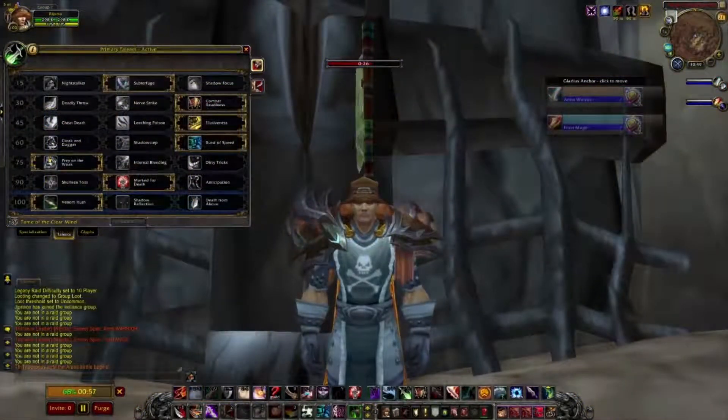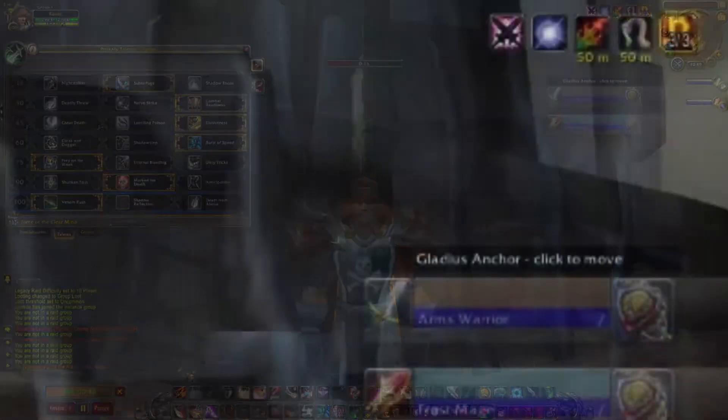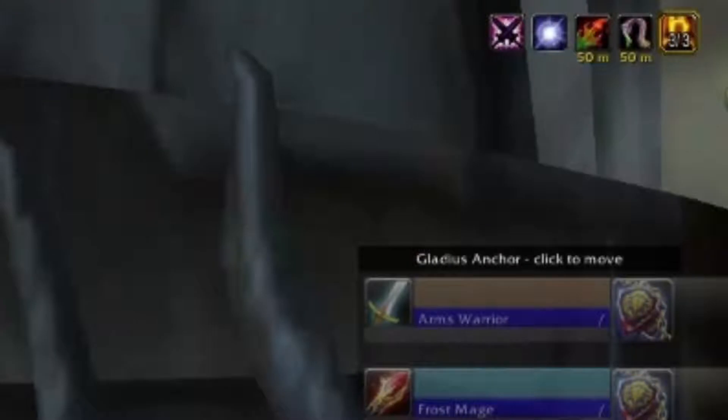The talents that you're gonna want to run are Subterfuge, Combat Readiness, Elusiveness, Burst of Speed, Prey on the Weak, Mark for Death, and Venom Rush. Venom Rush really helps with the extra energy regen. The poisons you're gonna want to run are Wound Poison and Crippling Poison.